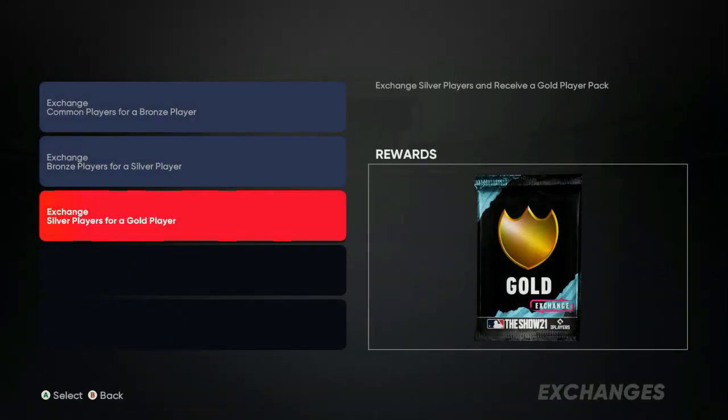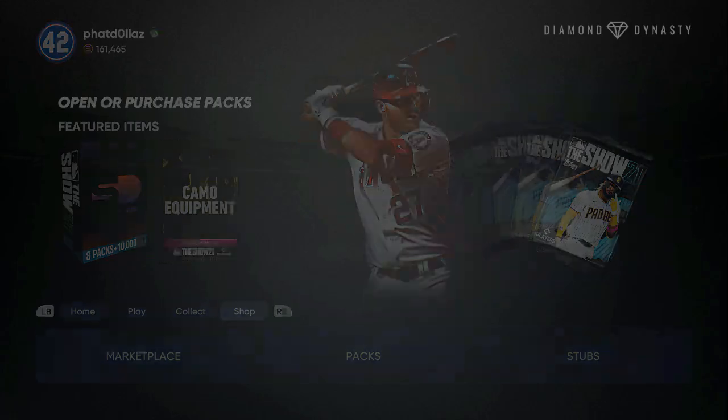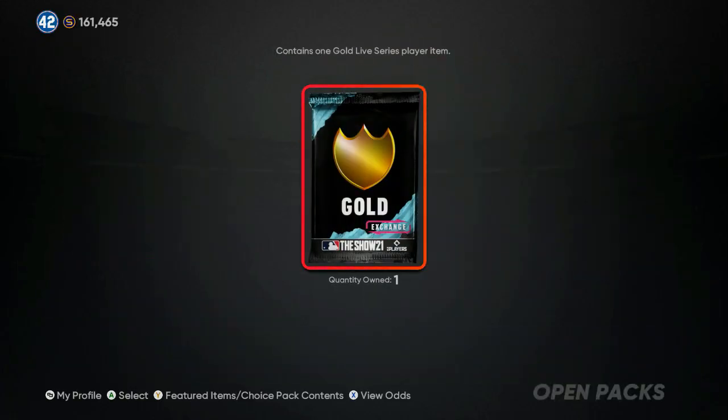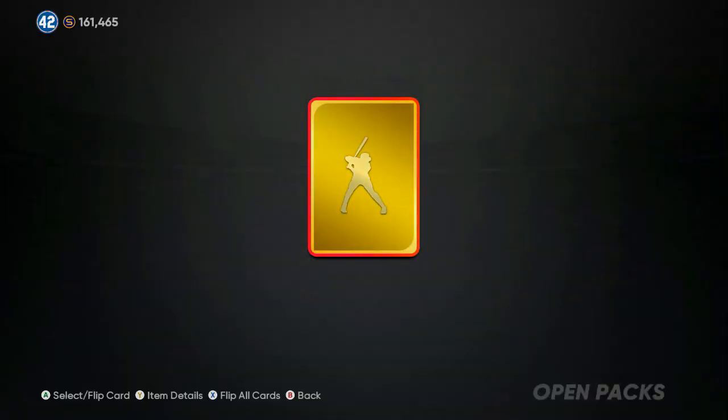We'll go back in and do these packs — my stub count is at 161,465. No money spent, best team in the game, just by grinding. I haven't done any showdowns; I've been doing Conquest and finishing up the last Conquest map.